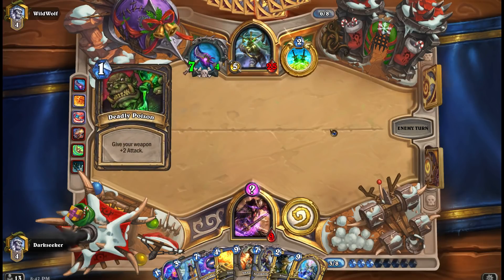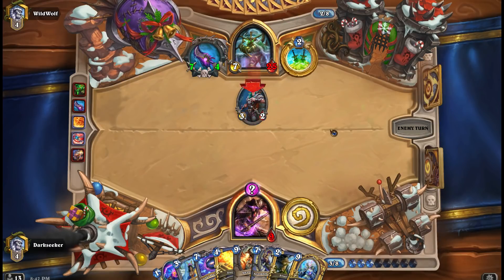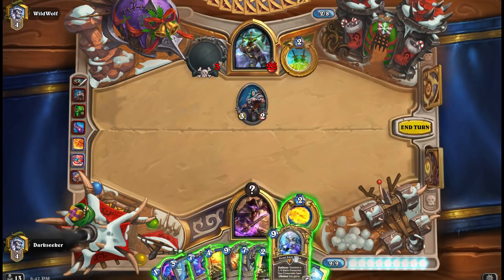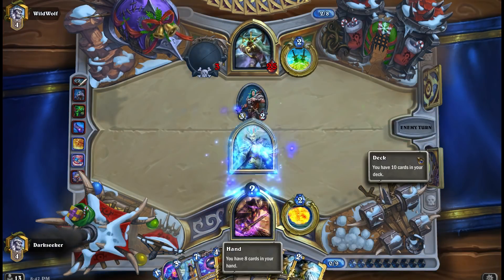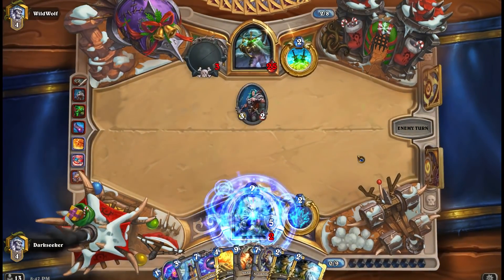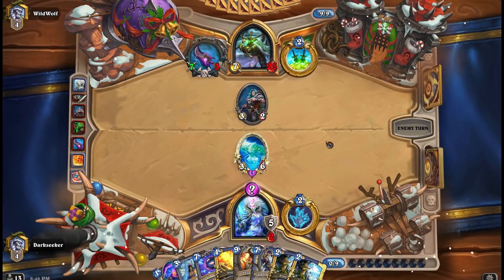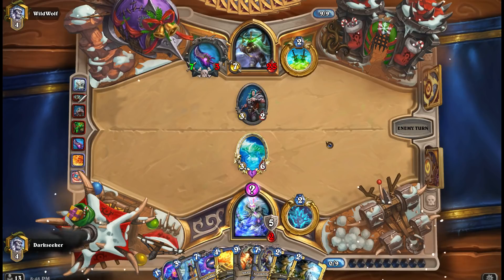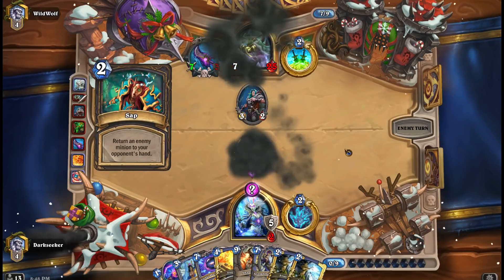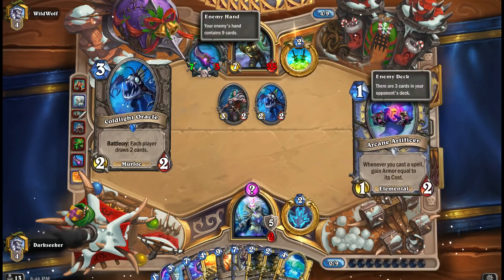It looks like he's going to be able to pop the ice block on this turn - or maybe not. Frost Lich Jaina is now in play to help us with our healing. If he had popped the block, I wouldn't have been able to play Jaina - I would have had to play Ice Block and he'd just pop it again. But now we've got the potential to start generating Water Elementals and hopefully get out of what is quite a tough situation.